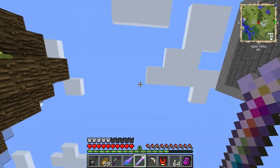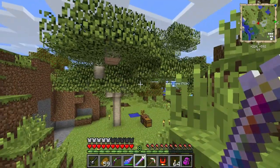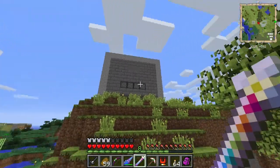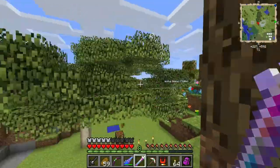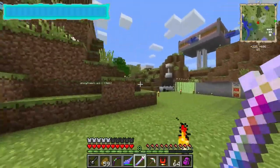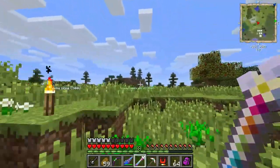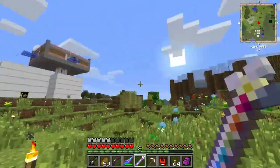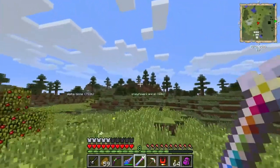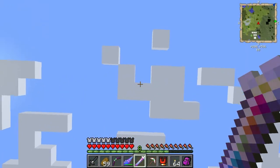Now we can go to the Promised Land. I read the wiki and it should spawn the portal way up in the sky. I'm kind of worried it's going to destroy stuff though, so maybe I'll do it not right here by all the stuff. Right here seems like a good location because it's not really by anything, just in case it doesn't go way up in the sky.